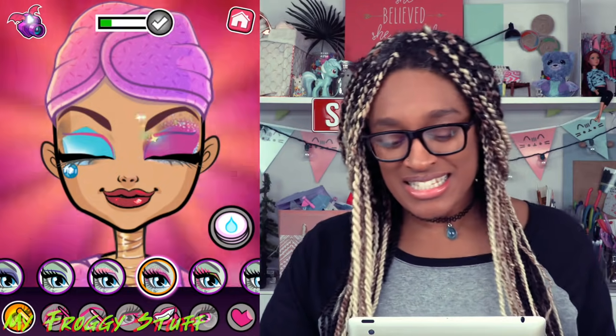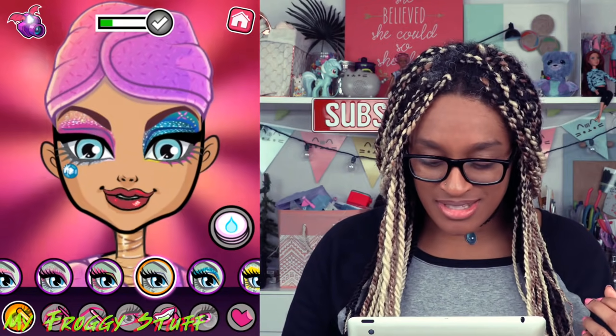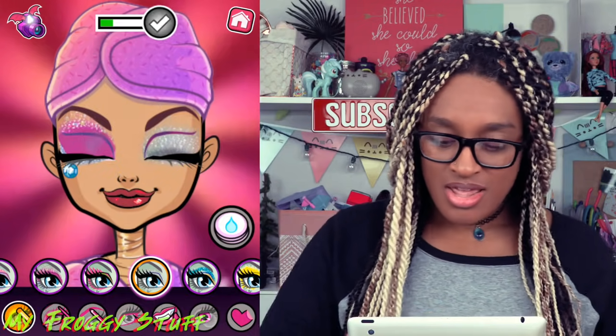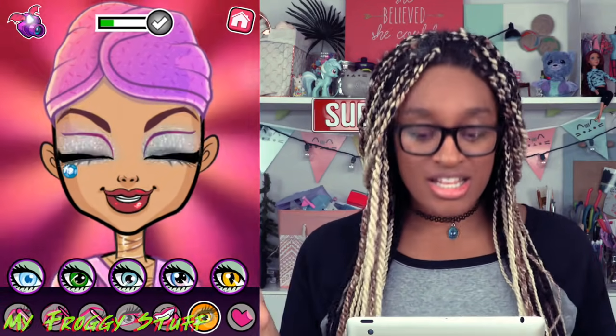This one has like sparkles! However, I think I like something a little simpler. This looks nice and soft — it's got a really pretty shimmer. We're just going to put that right above her eyelids. Nice and soft. We can change her eye color too.